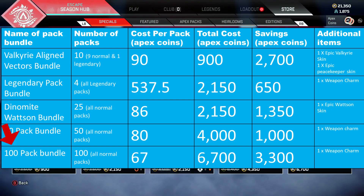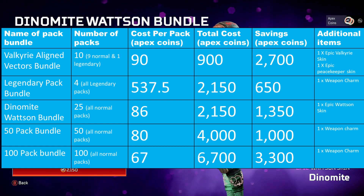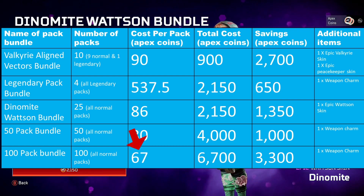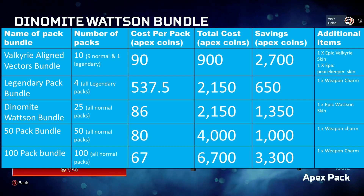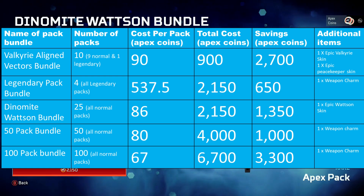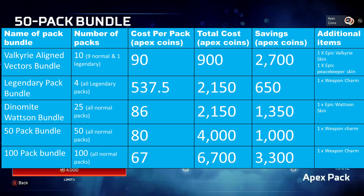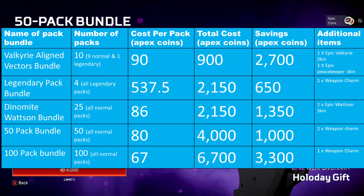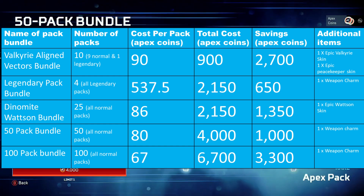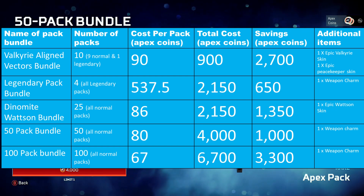The final Pack Bundle is the 100 Pack Bundle. This costs 6,700 Apex Coins for 100 packs, and therefore works out at around 67 Apex Coins per pack — a saving of 33 Apex Coins per pack. You also get a Weapon Charm, as you do with the 50 Pack Bundle. This is the best value bundle in terms of cost per pack, as you're saving a third on the normal cost. In total, you'll save yourself 3,300 Apex Coins, roughly around $25 in savings.